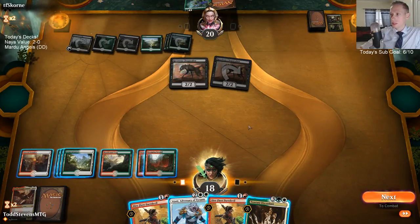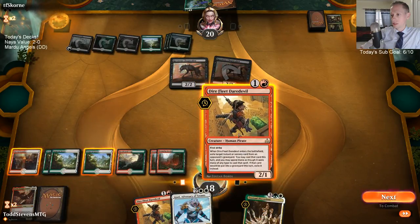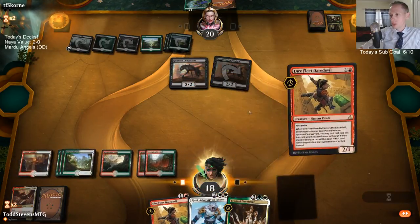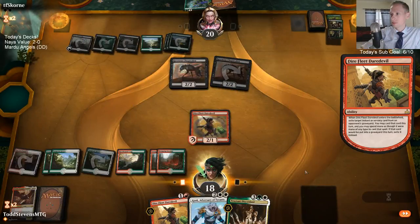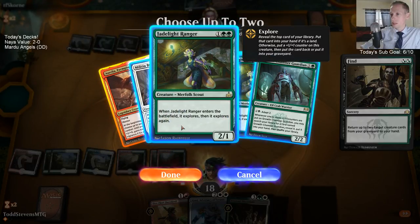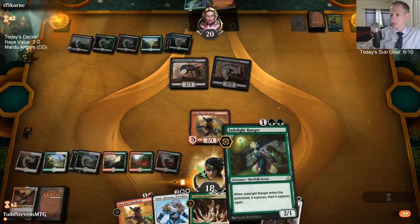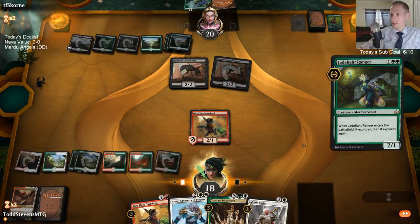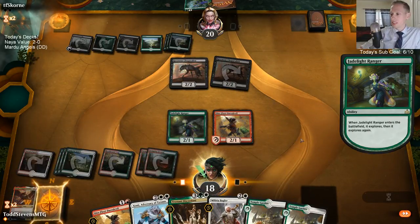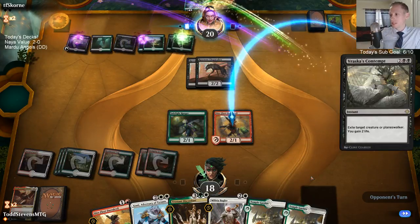Right now I'm at 7 mana. Daredevil Find is 4. I can get Jade Light and Jade Light — I think I want to save Growth Chamber for Ajani. I could just play Trostani also. Let's do this. Let's get a really good Jade Light. A Bugler, a Jade Light. That one Daredevil drew us a Jade Light Ranger, a Bugler, a Temple Garden, and a Temple Garden. Wow — that's an early Contempt, and that one has only one card left in hand.